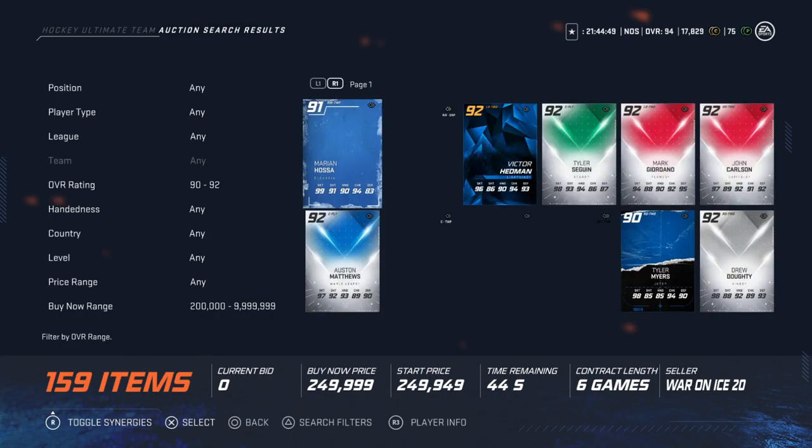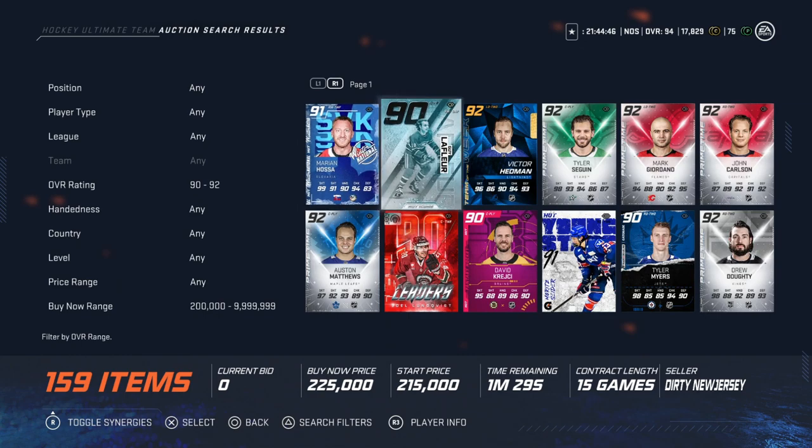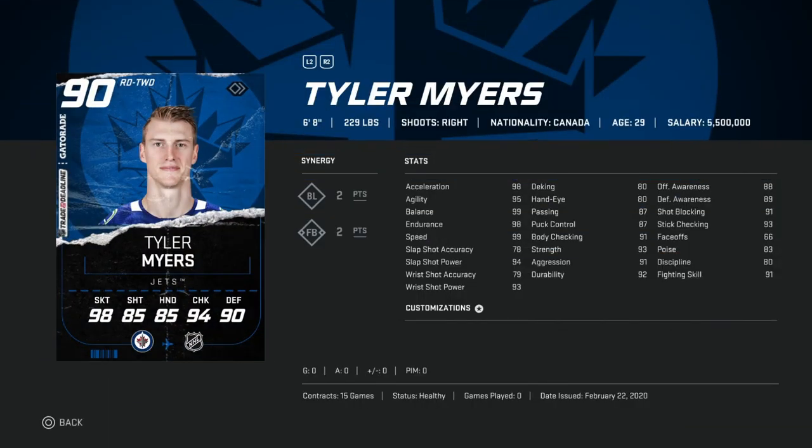On to the 200,000 to unlimited bucket, starting with the 90 overall Tyler Myers — basically the upgraded version of the Doherty card. 99 speed, acceleration, agility at 95, 99 endurance, 87 puck control, 99 balance. That balance combined with 87 puck control makes it even harder to knock him off the puck. 94 slap shot power, much better offensive and defensive awareness than Doherty which is super important, stick checking 93. He's currently my second-line right defenseman and for around 200k, it's an awesome buy.